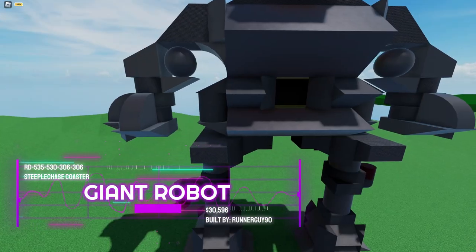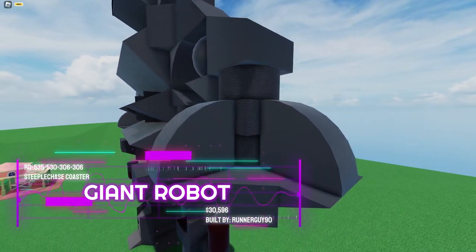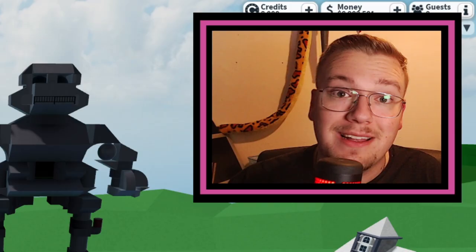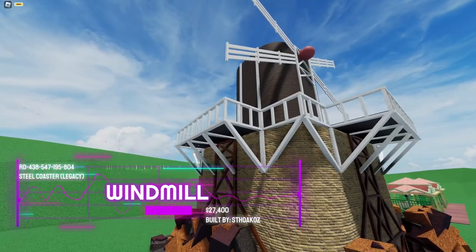At number 4 we have the no game pass giant robot. Same as the ticket gates, this robot also has really great details. Let's just stand right next to it to see the scale of this thing — and oh my god, that's huge. That's what she said. Anyways...